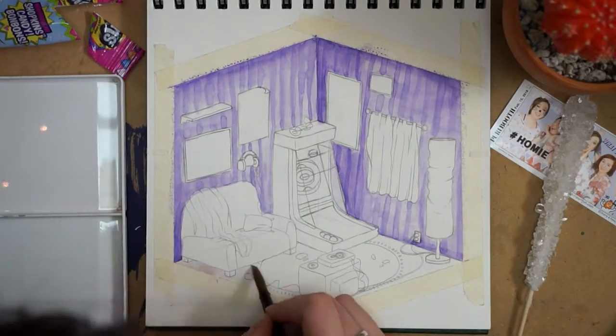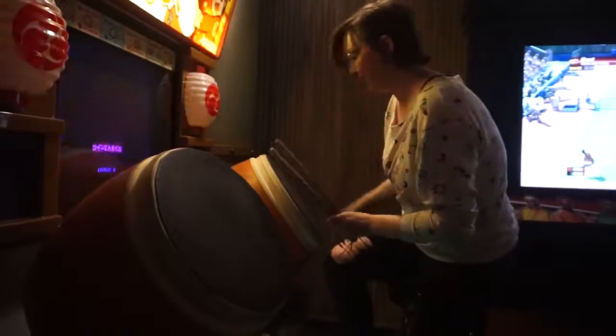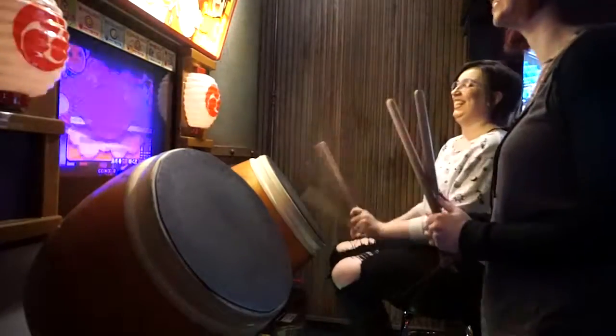This style is called an isometric room. It's basically just a room with equal proportions, so nearly an isometric room.